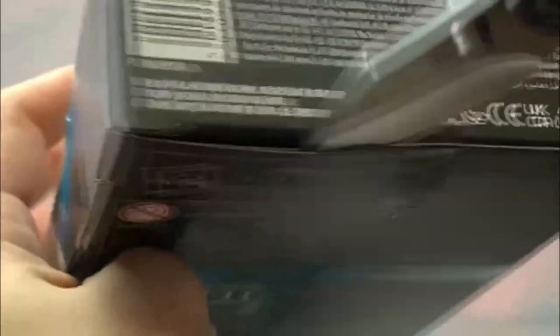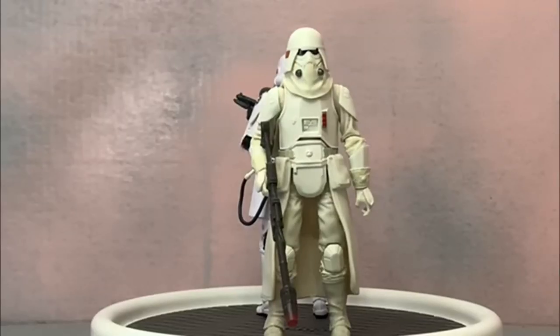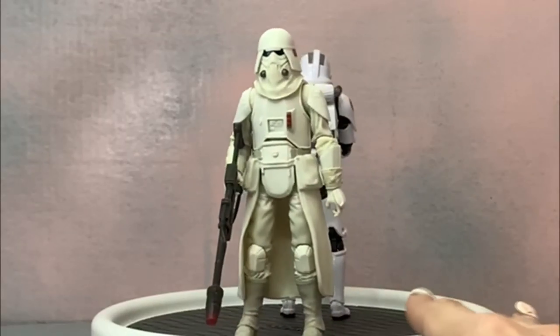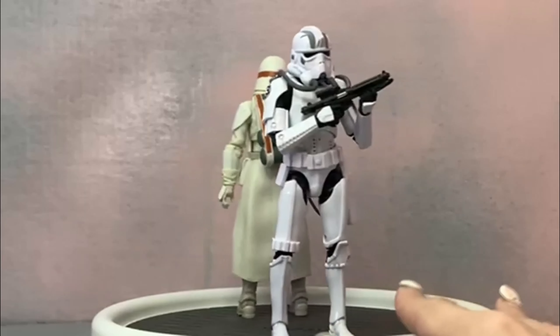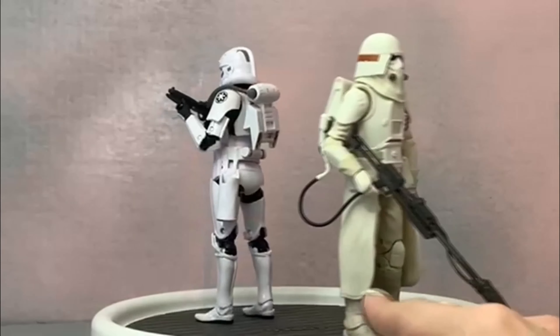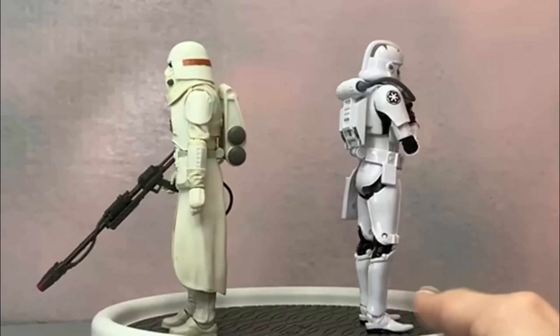Let's get this box open. We're just going to cut the peg at the bottom, take the peg out, and get out our flame trooper. There's our new head sculpt right there. First up for scale and comparison, we have our Gaming Greats flame trooper with our number one in the same line — our Imperial rocket trooper. So there's some Imperial Gaming Greats army builders together. Good to have those — number one and number three respectively.